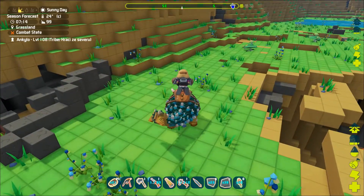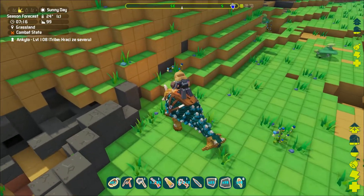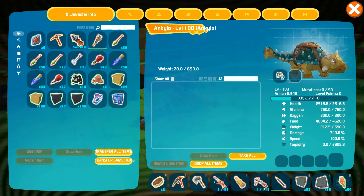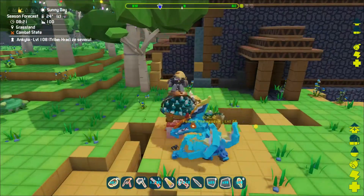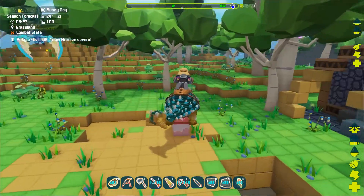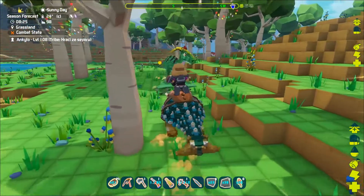Ankylo is quite slow and can't jump, but they are really awesome collectors of resources. With the right mouse button they make a tail swipe that, although it does not harvest resources, can be used for attack and defense.